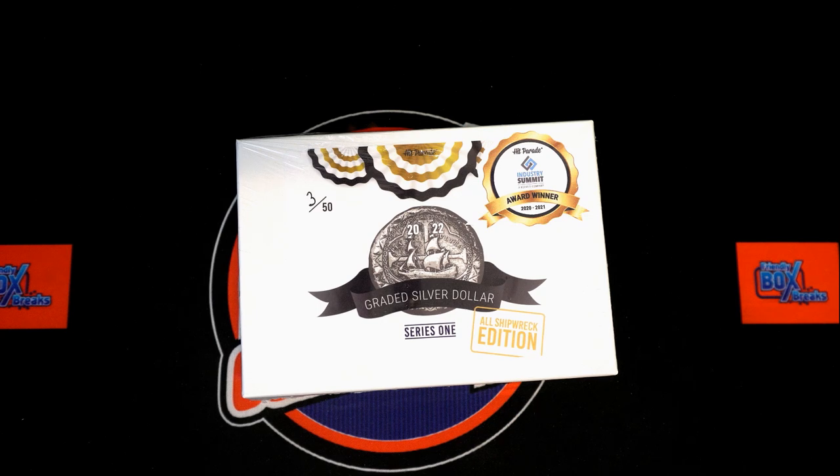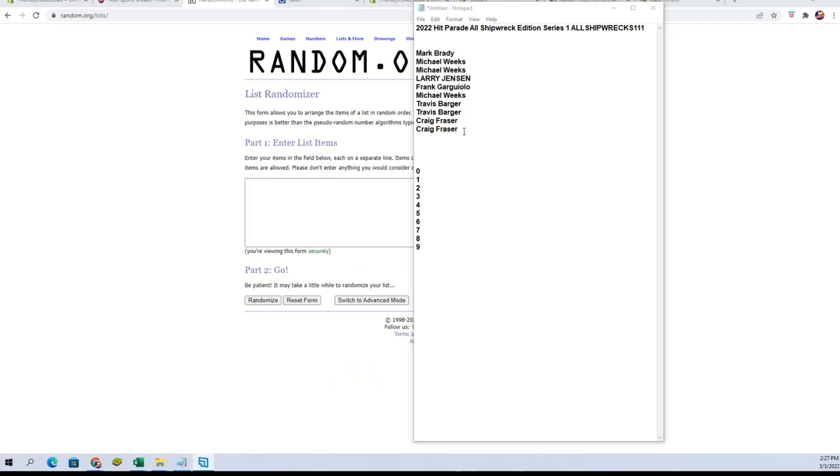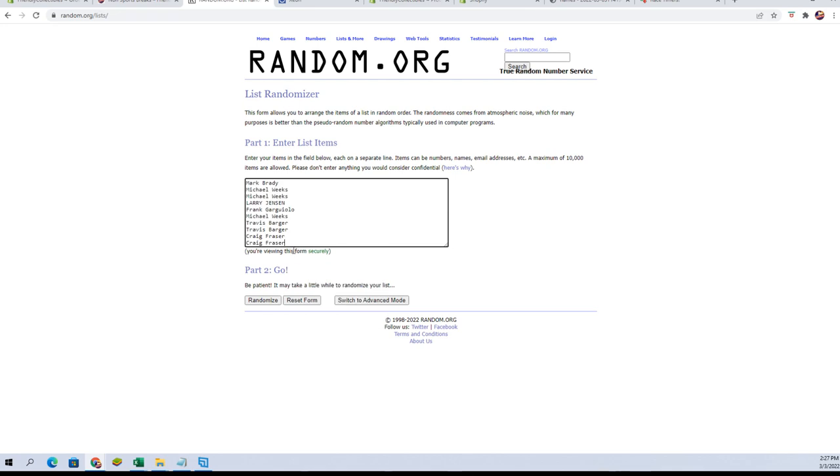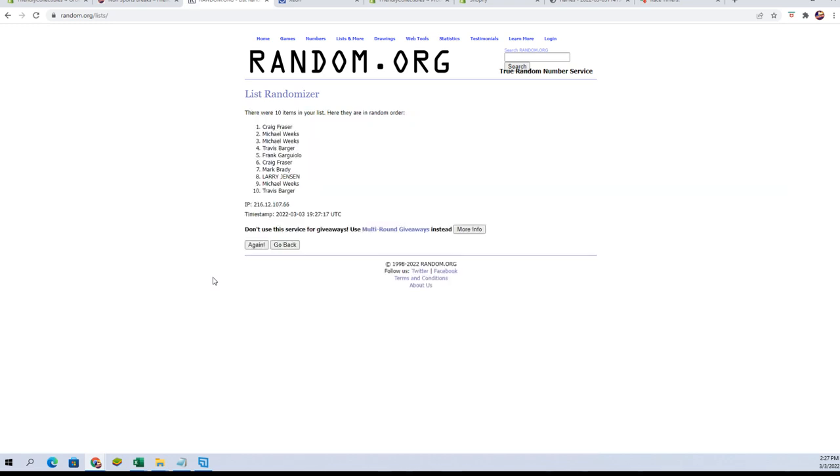We're gonna copy them, paste them over here, and again like I said, seven times. There's one — it's doing the loading thing. Take your time, random, we've got all day. There we go, there's one, there's two, there's three, four, five, six, and seven. All right, let's copy those.